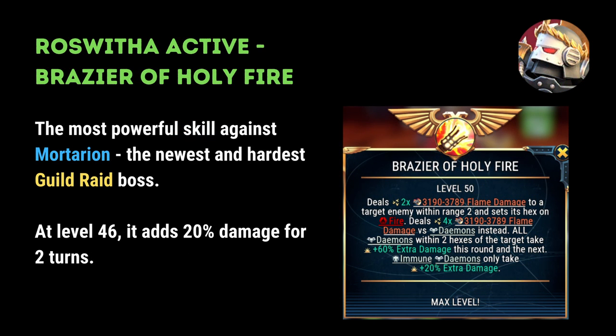The next recommendation is Roswitha's active, Brazier of Holy Fire. This active is the most powerful skill against Mortarion, who is the newest and hardest guild raid boss. At level 46, it adds a 20% damage boost for two turns to your team, and is therefore particularly useful against this lethal raid boss.